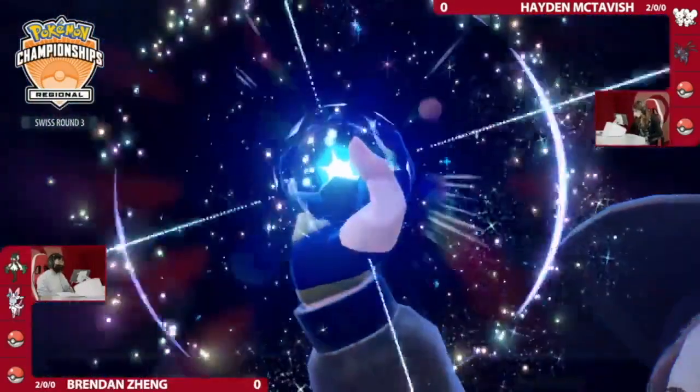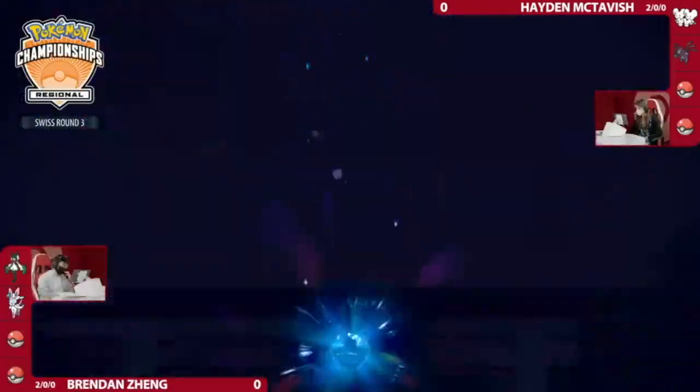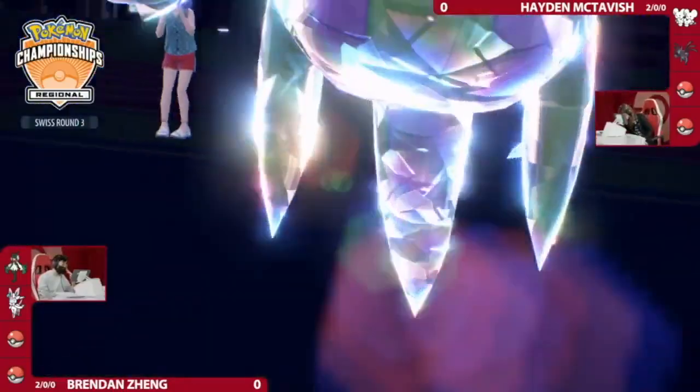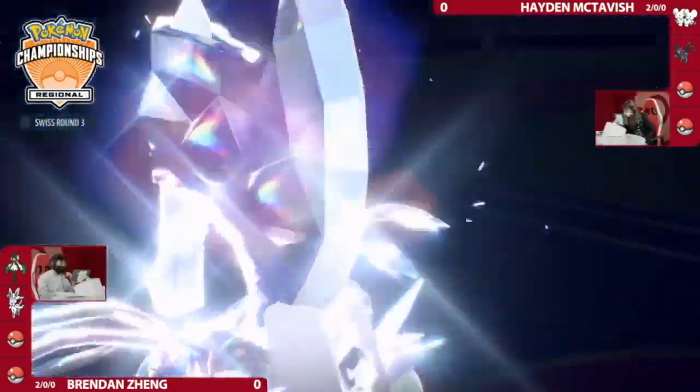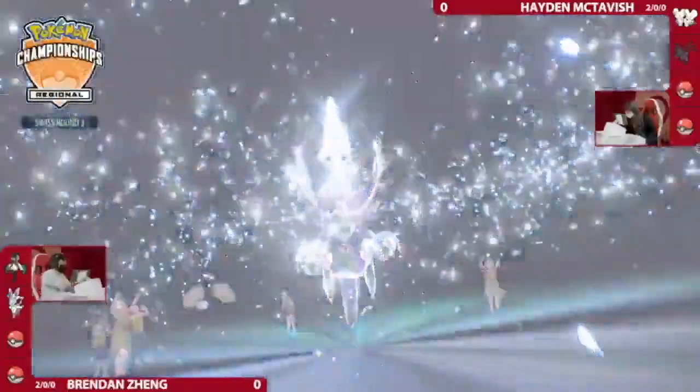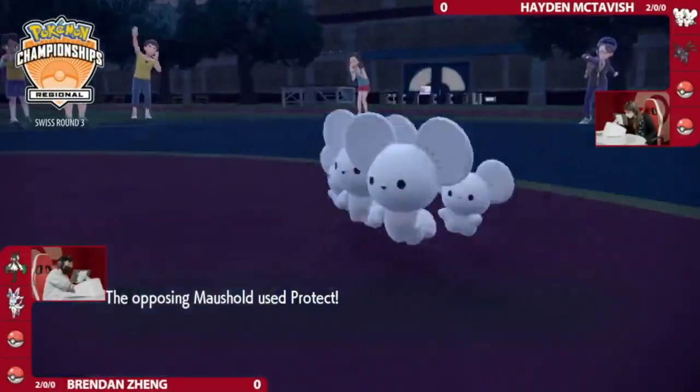Knock Off from Meowscarada is really good into Wide Lens Maushold because if you get rid of that Wide Lens, it does not have nearly as much accuracy anymore. Wide Lens really does help you nail those Population Bombs to get maybe eight to ten hits.